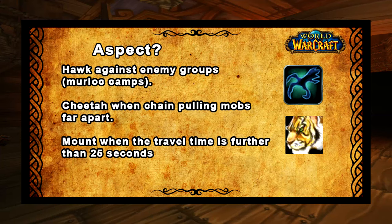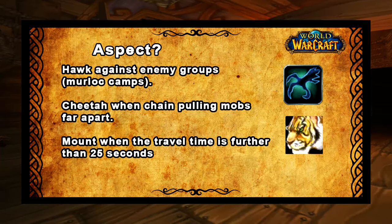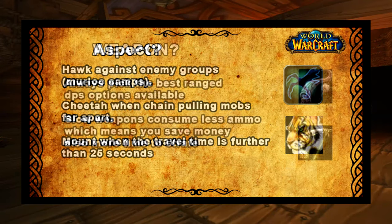When you get your mount, if you are going to be on that mount for longer than 25 seconds then the mount will be faster than just running with Aspect of the Cheetah, but if it's a shorter space of time than 25 seconds then it's better to just stay in Aspect of the Cheetah and run to your next enemy.